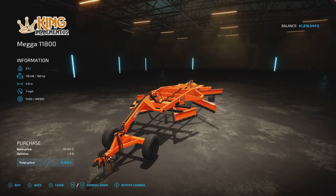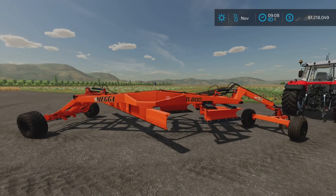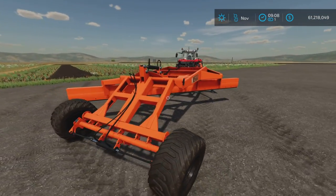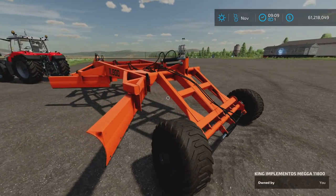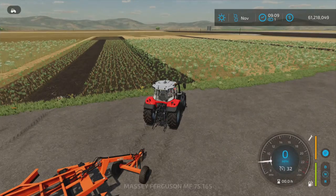I'm not sure what it is in real life — I think that's probably what it is. However, in the game it is listed as a plow. It's got some interesting features. This is how you get it from the store; it doesn't fold or unfold or adjust or anything really.